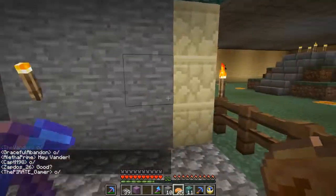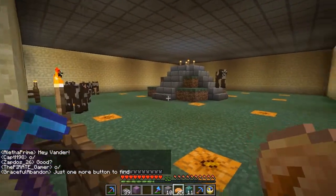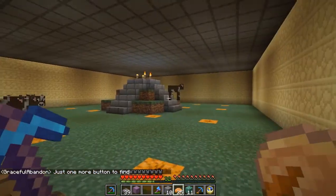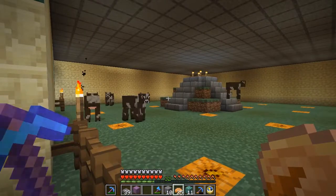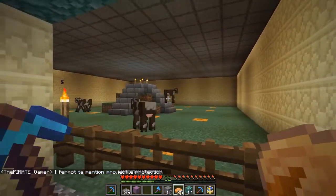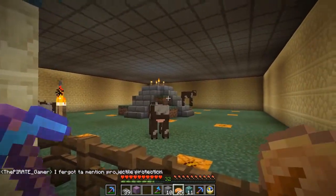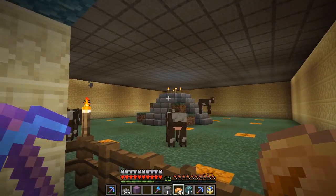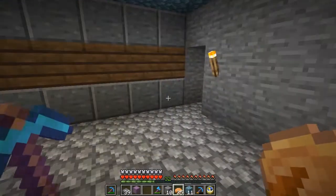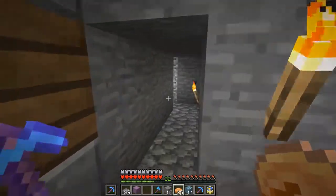Now let's have a look at the earth temple. I've put in a ceiling since the last episode, the grass has grown, and I've moved in the cattle. I decided this is going to be my little cattle area for the time being. I thought that if we had to kill some cattle every once in a while to get meat or leather, it could be thought of as a sacrifice to the altar. So I think the earth temple is done.